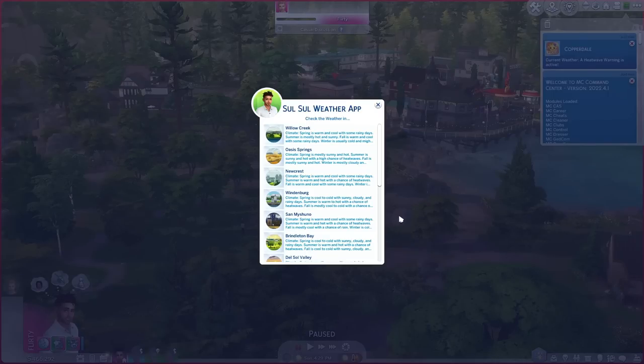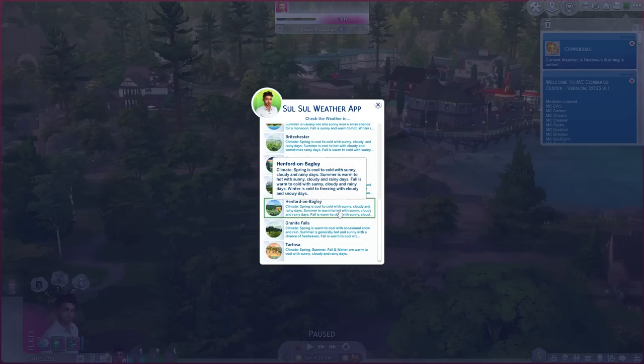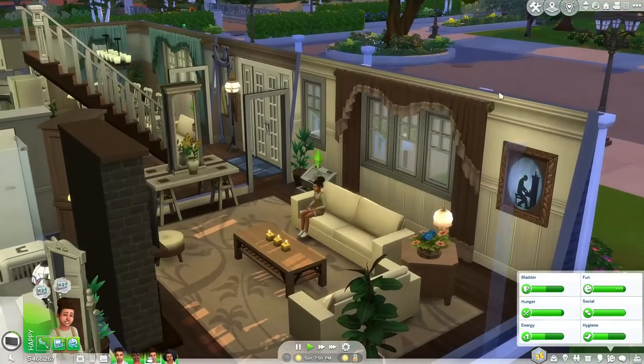This saves you the trouble of going through a loading screen only to find out it's raining at the park. You can also place only the worlds you actually visit in your mods folder — so I don't have the occult worlds like Glimmerbrook or Forgotten Hollow, only the ones I know I'll visit, so I can quickly check the weather there.